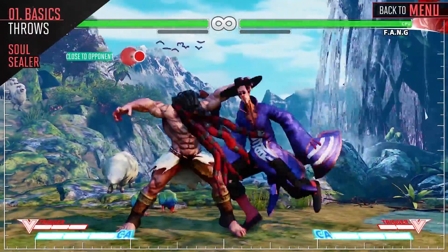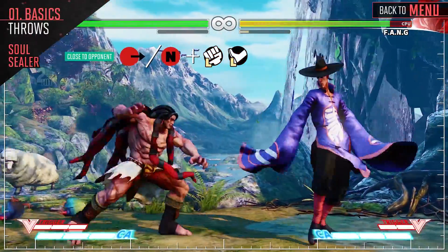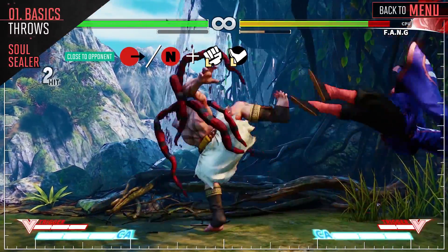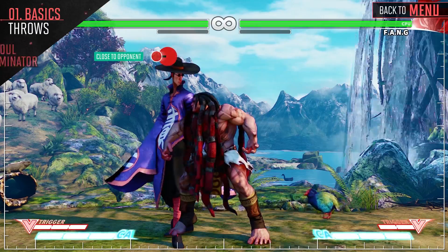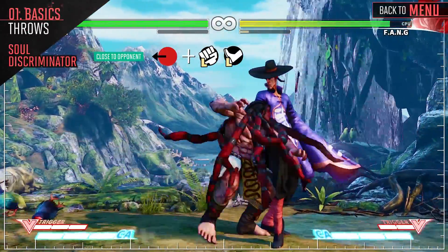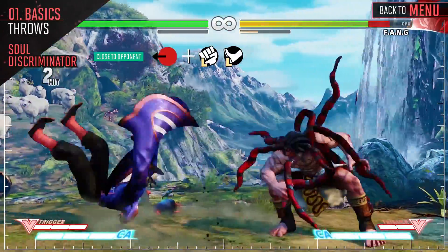Necalli's front throw leaves you in a great position, where you can dash up and use your stand heavy kick to start more pressure. His back throw leaves you at about the same range. So choose the throw that's best for the situation that you're in.